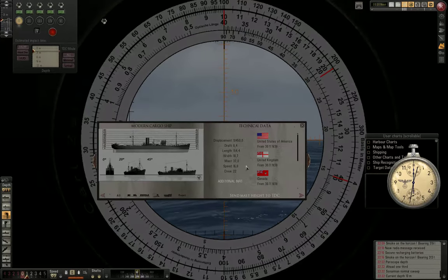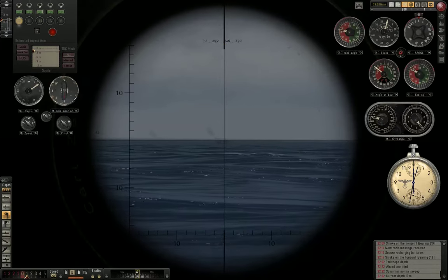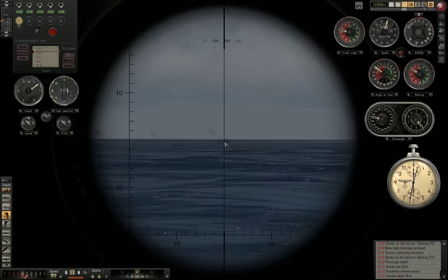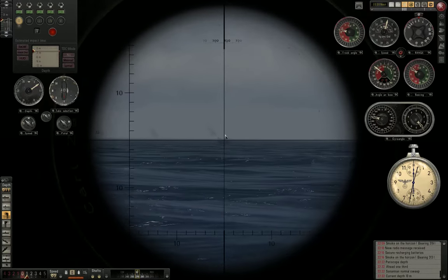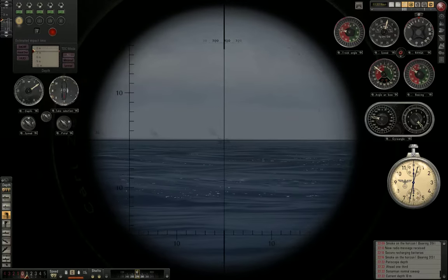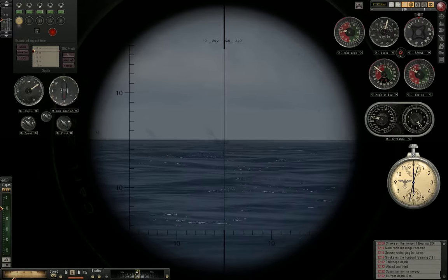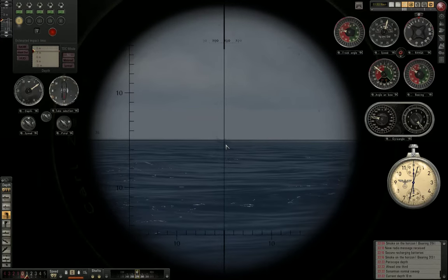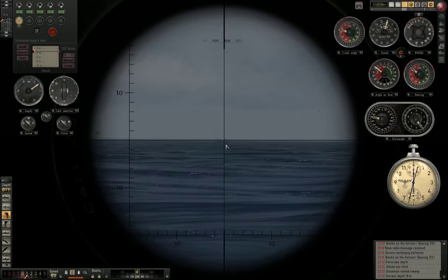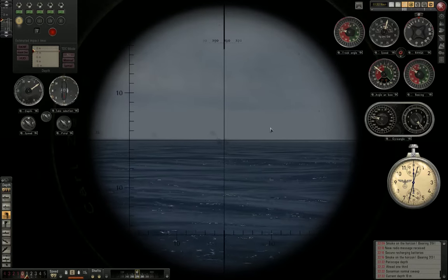But all this would not have been possible in real life, because this is data that a real submarine captain would not have on his target. He would look through a periscope and see a ship in the distance — that's it. He does not know which ship it is, how long it is, how tall it is, how fast it is. What submarine commanders did a lot was to estimate those things, or they used methods such as the Ausdampfverfahren or Auswanderungsverfahren to get a firing solution.